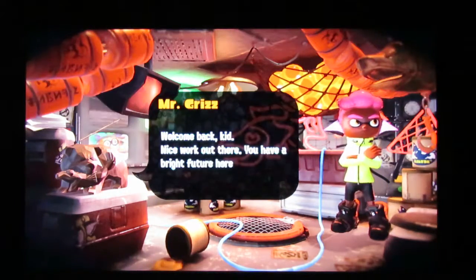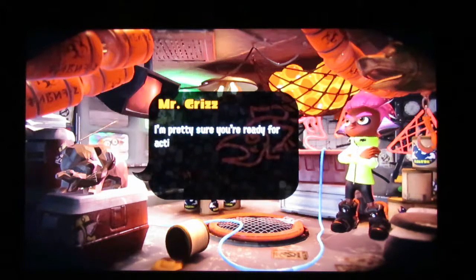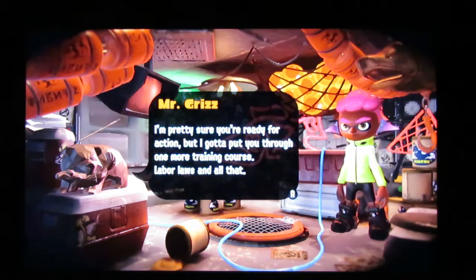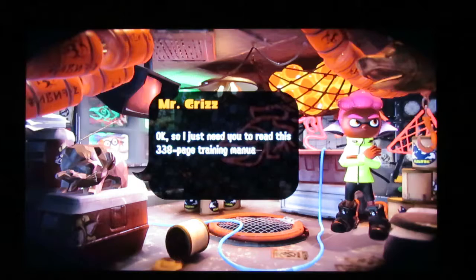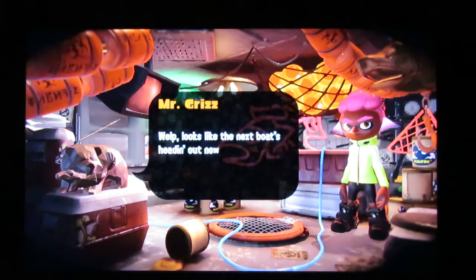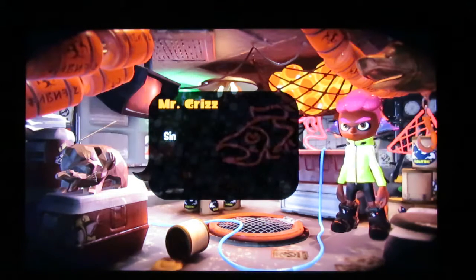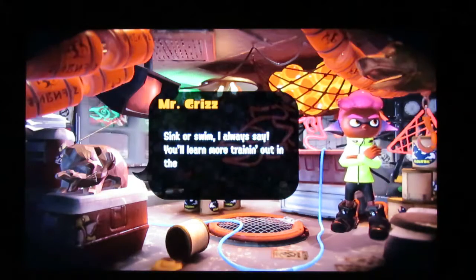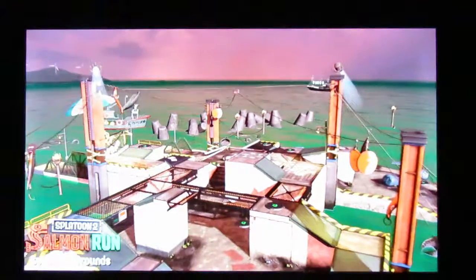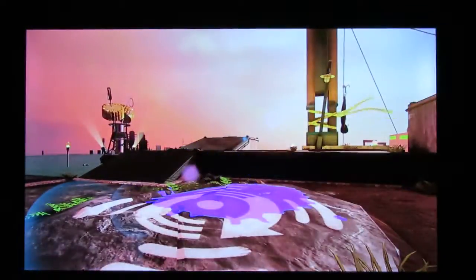Welcome back kid, nice work out there — you have a bright future here at Grisco. I'm pretty sure you're ready for action, but I gotta put you through one more training course — labor laws and all that. I just need you to read this 338-page training menu. Well, looks like the next boat's heading out, so let's just say you already read it. Sink or swim, I always say — you'll learn more training out in the field anyway. I ain't reading the 338-page manual. I'm a quick study, and that's one thing you want to be on any job.